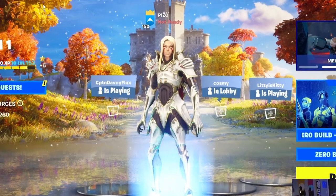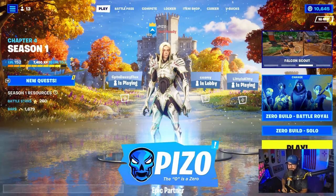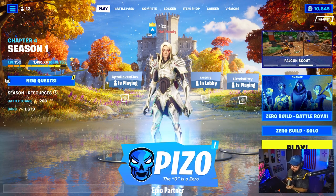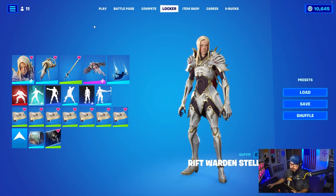What you're seeing here is the Rift Warren Stellant outfit coming out tonight in the item shop, January 18th. Epic Games, a big thank you for the early access. Let's see what the set includes.